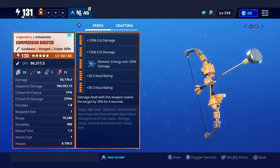I went for double-crit damage and double-crit rating because honestly this is the best rolls for it in my opinion. Energy — I always use my weapons as energy, and with the six perk it snares targets, which I love. The description says it fires an arrow that drops over time and deals high impact damage over a 0.5 tower radius. Damage, range, and velocity increase with charge time. Unlike the Boom Bow, this one actually grants more damage the more you charge it, which is awesome.